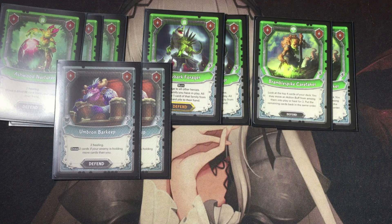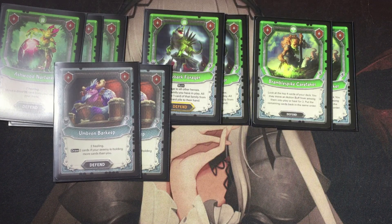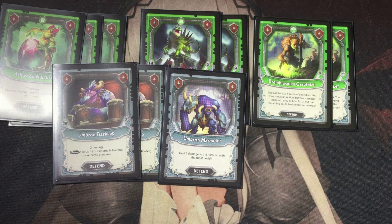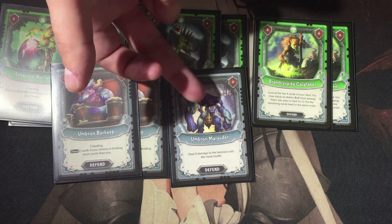Two Umbrum Barkeep — this lets me heal two, and if I have fewer cards than my opponent I draw two. These are pretty much staples in any deck — the grey cards for attack and defend are generic cards anyone can use. Then there's a card that deals two damage to the hero with the highest health. If each player has the same health it hits both with six. This card has actually won me games — if you're at four health and your opponent is at six it's essentially an instant kill, and it just got its reprint so it's back in rotation.